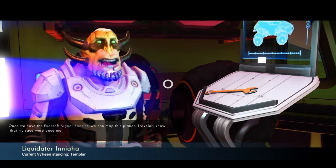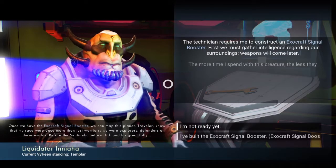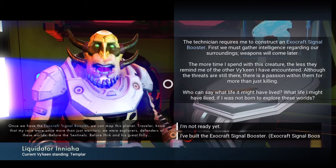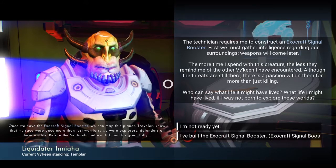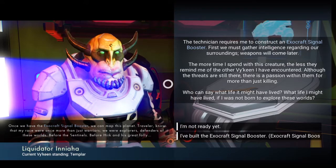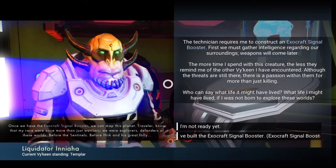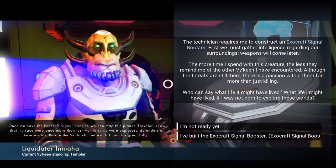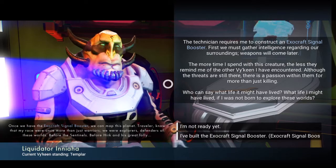Once we have the Exocraft signal booster, we can map this planet. Traveler, know that my race were once more than just warriors. We were explorers, defenders of these worlds. Before the Sentinels, before Herc and his great folly, the technician requires me to construct an Exocraft signal booster. First, we must gather intelligence regarding our surroundings. Weapons will come later.